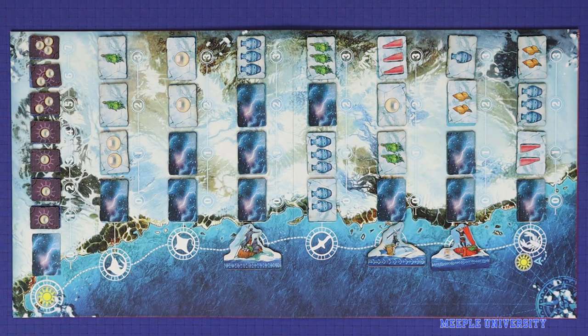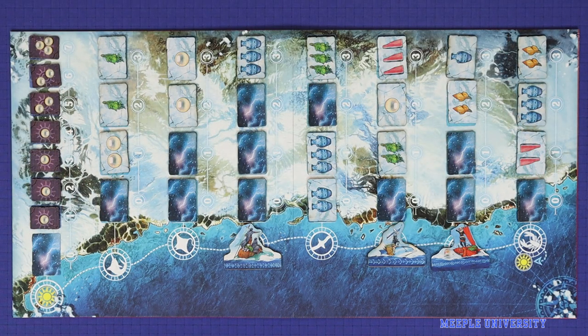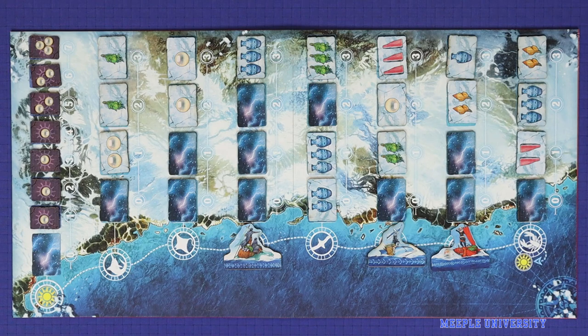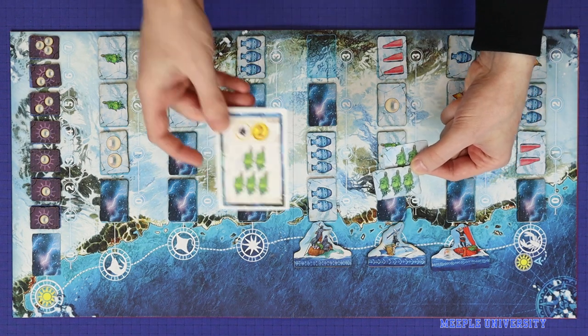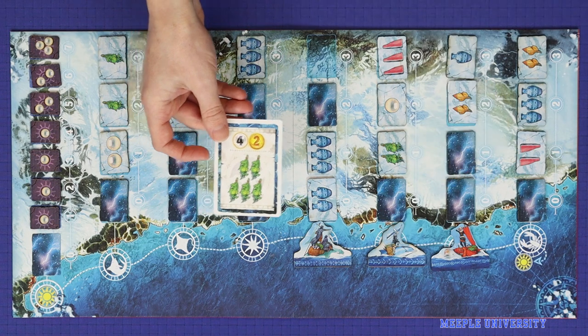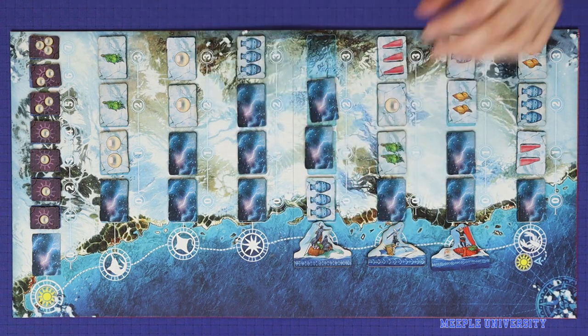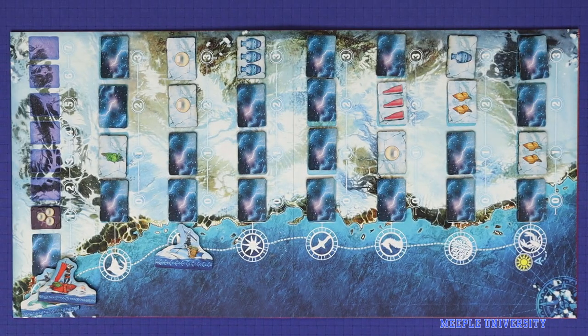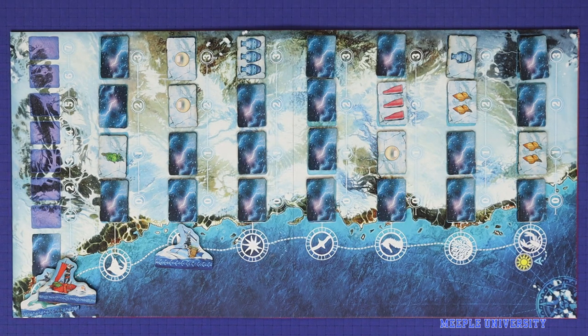We're using a prototype copy of the game, so the rules and components you see here may not be final. In Whale Riders, players are whale-faring traders making their way up and back the ice coast, trading in goods and trying to earn pearls. Players will move along the coast, trade money for resources, and trade back resources to complete contracts for money and pearls. The game ends once the last pearl is purchased from the starting port, and the player with the most pearls wins.